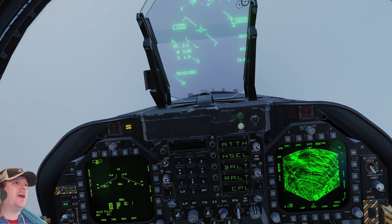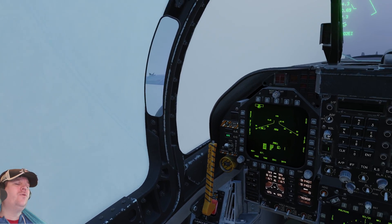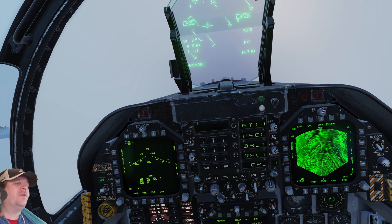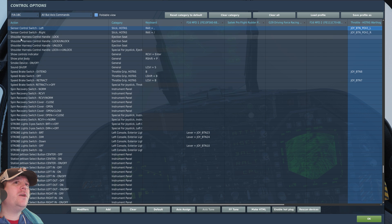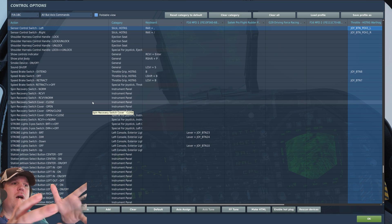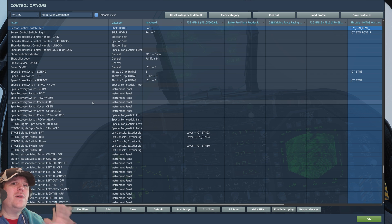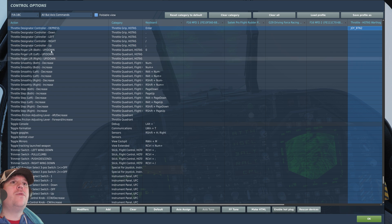We'll go over the controls as we do this. We're going to use the TDC controls and the TDC designate, as well as the controls to choose which screen. We'll use what the F-18 calls the sensor control switch — left and right — to switch between the left screen and the right screen. There's also a secondary reason you need those controls, so make sure you bind them or remember the keyboard shortcut. Then you've got your TDC — throttle designator — up, down, left, right, and throttle designator depress, which is your lock button. To unlock, it's your nose wheel steering switch.